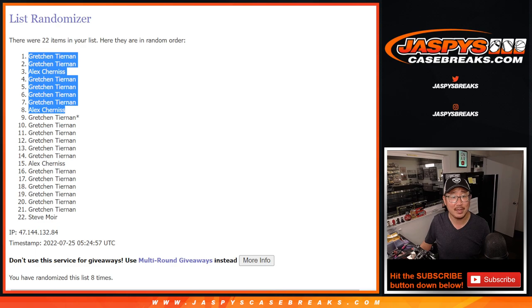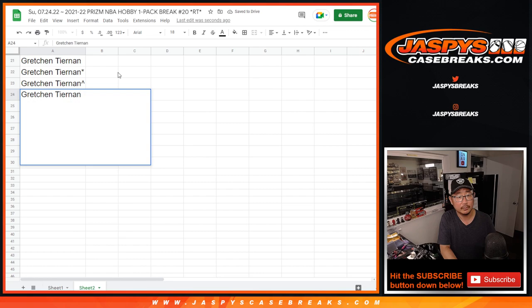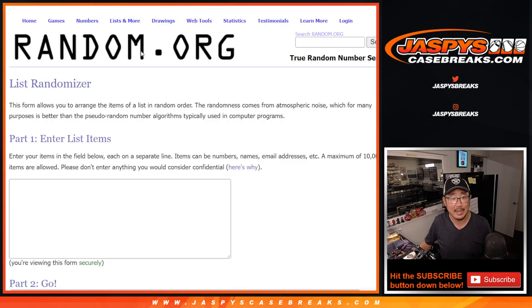Gretchen, you've got the rest. Congrats. This may come in handy in the third and final dice roll. So we'll put those little rooftop symbols next to your name, so you know those are the winning spots right there.